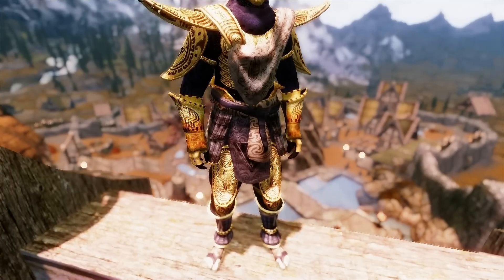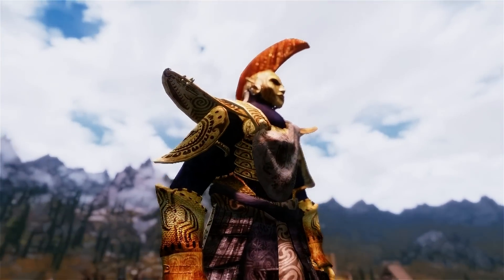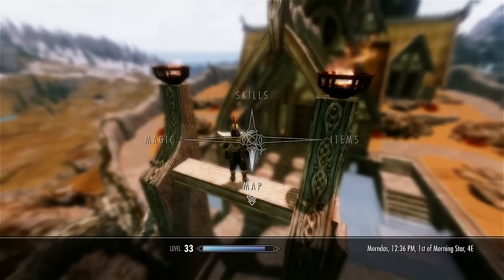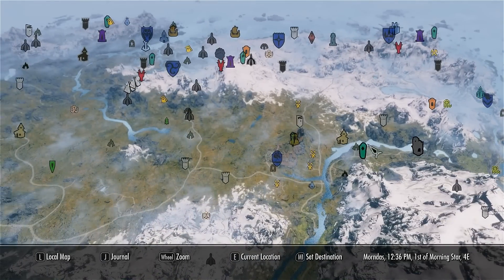But yeah that's about it — it's craftable in the Ebony section and the crafting materials are quite simple as well. Now we'll be moving on to the colored map markers mod, which simply recolors all the map markers to make them more easily identifiable.